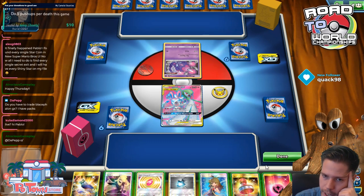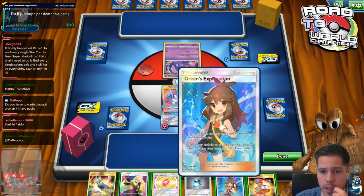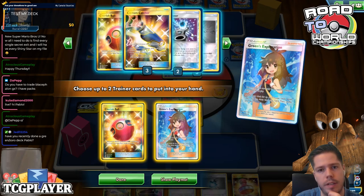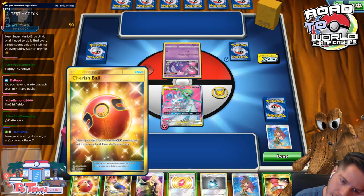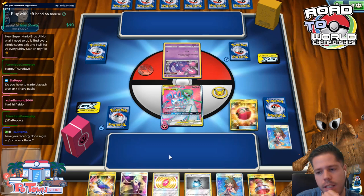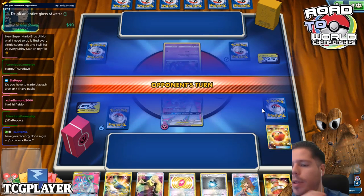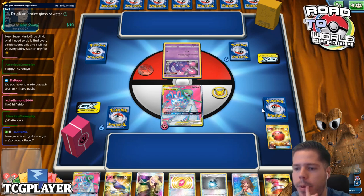Okay, so definitely attaching. Now, we might be up against Blacephalon, so I kind of like going for Greens here for a Cherish Ball and another Greens. We do find out that the Ultra Beast Fairy Charm is prized, so I don't think we're gonna be winning this match anytime soon, but we'll see. Happy Thursday! Hi, Dapep.